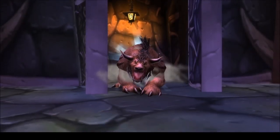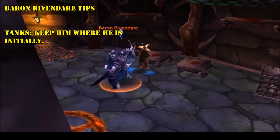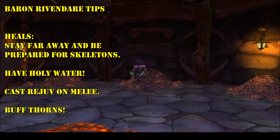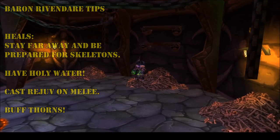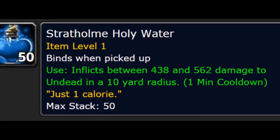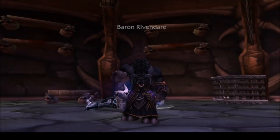As a Druid, you could potentially be rolling as a tank, DPS, or healer, making it hard to give much advice on how to handle the fight. If tanking, keep the boss far away from the healer, basically right where he is standing when you enter the room. If healing, stand back and remember to cast Rejuvenation on melee DPS, who will likely be taking damage from the pulsing AoE aura. Also consider using some Stratholme Holy Water to help kill some of the skeletons, and don't forget to buff Thorns. Finally, if DPSing, kill skeletons and the boss.